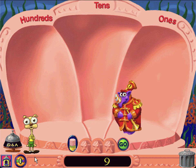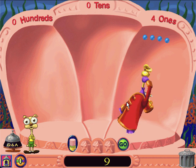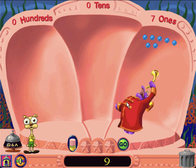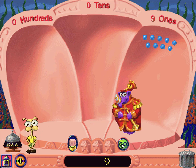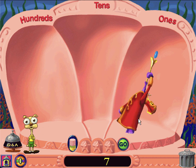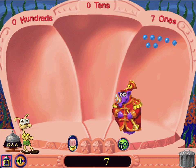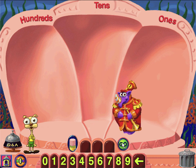Click Musicians to play 9 bubbles. Great job! Click Musicians to play 7 bubbles. Good! When the band plays bubbles, click or type the number and press Go.